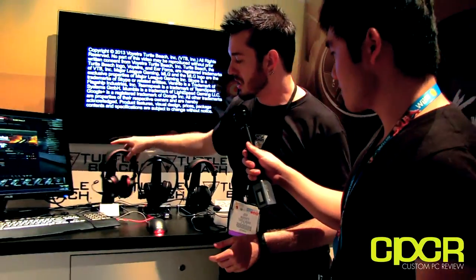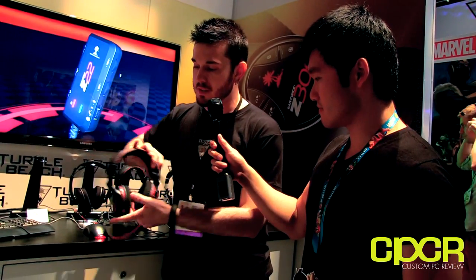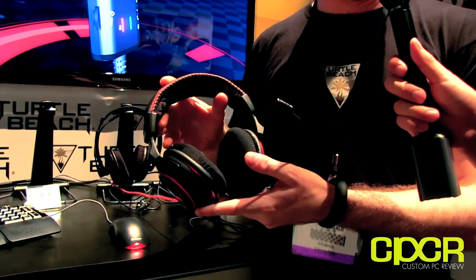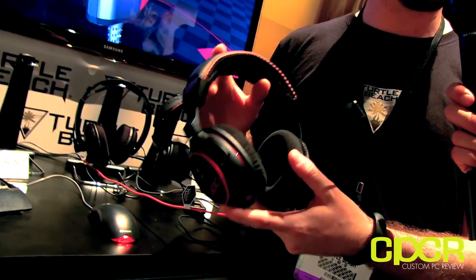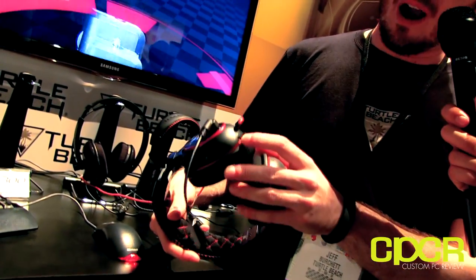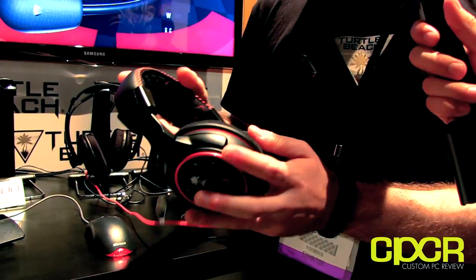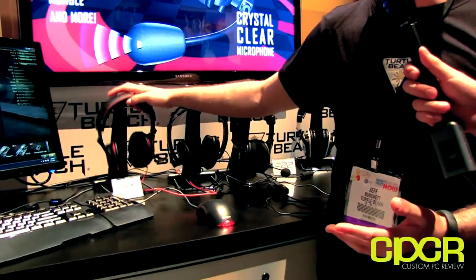We've also got the Z300, which is a wireless headset. This is a demo model so it has a wire on it, but this is a wireless product. It once again offers the same independent chat and game volume control, so you can just map your chat volume onto that chat channel and control it directly on the side of the headset. It runs on Bluetooth — stereo Bluetooth for chat — which also means you can take phone calls while you game via Bluetooth and stream music while gaming. It's got a wired connection option, it's rechargeable via USB, and it uses a single USB thumbstick-type dongle for connection to the computer. Really simple setup, no drivers.